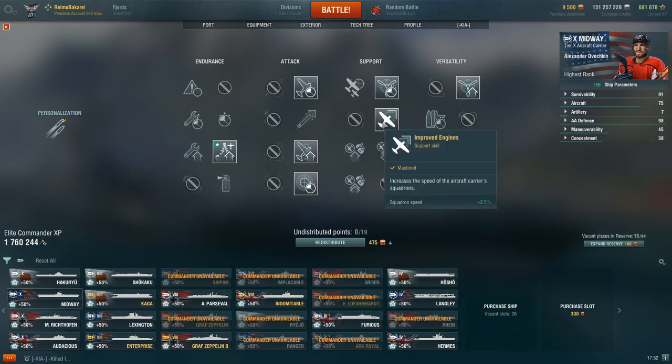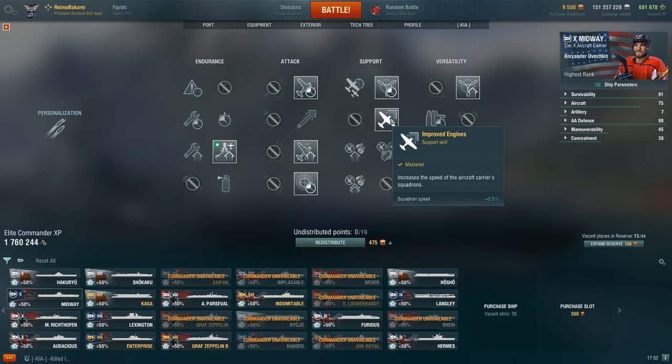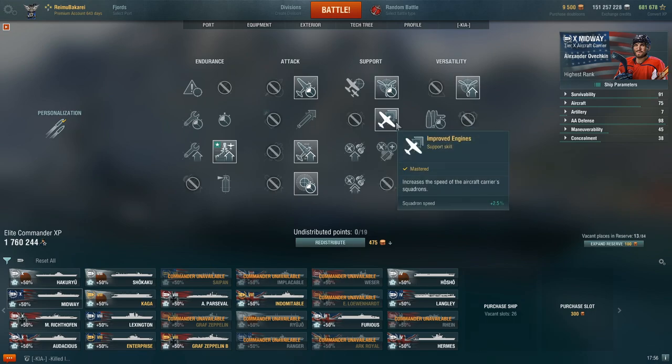In the next row for Midway, I take Improved Engines. This is a skill I always take on all my carriers without a doubt. What this does is it increases the speed of all your planes. Not only can you get to your target faster to strike again for more damage, but you can also reach your destination to scout more, drop a fighter, or protect your teammates. One thing a lot of people don't think about is that with more speed, you can enter and exit AA much faster, which means your survivability — your EHP — goes up. More speed on a carrier generally means your planes will survive and come back for more attacks through late game.